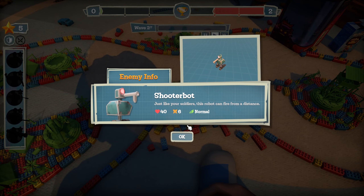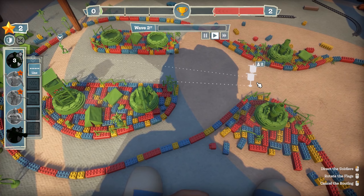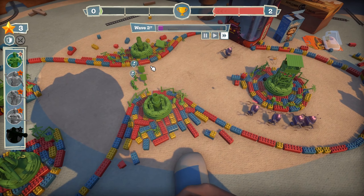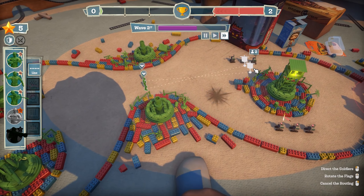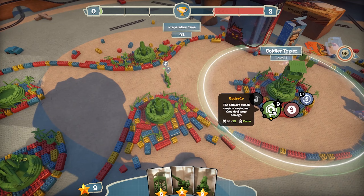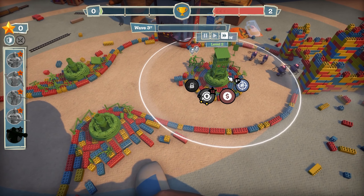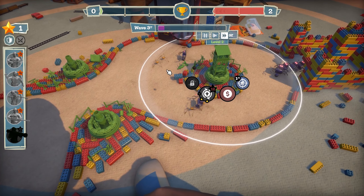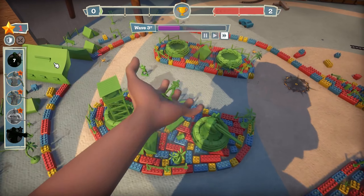New enemy: shooter bot — just like your soldiers, this robot can fire from a distance. This is kind of scary because I need to move these guys up but I also need to not take any more damage, otherwise we lose already. I'll summon another one just to stay there — we need to get three of these guys to their base. They didn't get very far. Okay, I'm actually going to upgrade this tower.